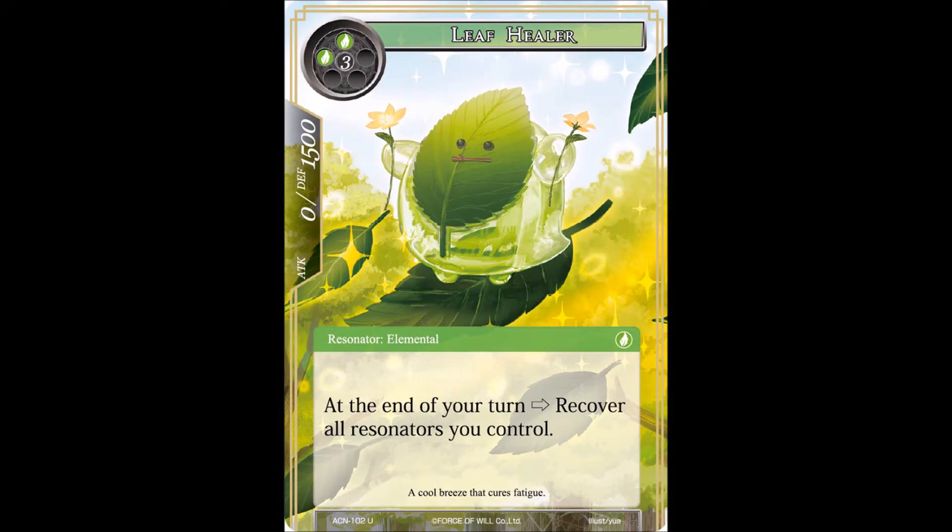Next up we have Leaf Healer, and I can just see some memes coming from this artwork because its face is just hilarious. It's actually so funny that it's a 5-drop for this derpy looking leaf elemental. It's 2 wind and 3 void. It has no attack but 1500 defense. At the end of your turn, recover all resonators you control - which is quite an interesting ability for something that looks so derpy. So basically as long as you have this resonator in the field at the end of your turn, you can recover everything you have.